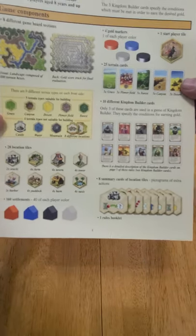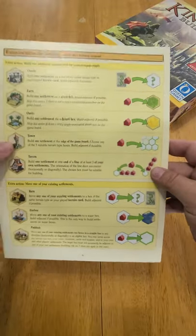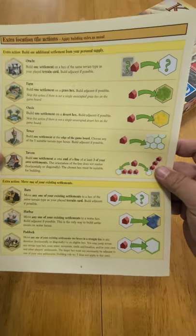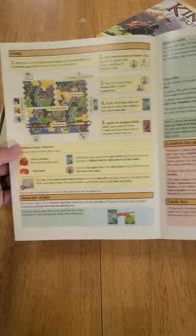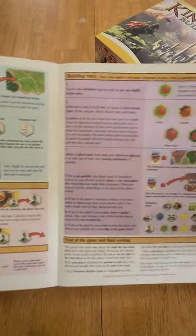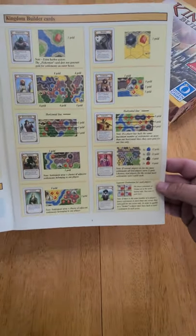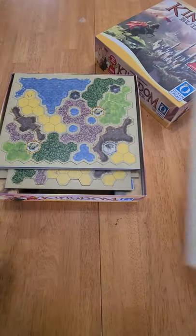It's going to be a tile drafting placement card thing — maybe — I'm not sure, I haven't played it yet. There are explanations of the different rulings, and it's a tri-foldable book. Should be fairly easy to read through. Hopefully there's not a whole lot of gray area in this game; if so I would definitely be checking out forums, but I'll let you know more about that in the review.